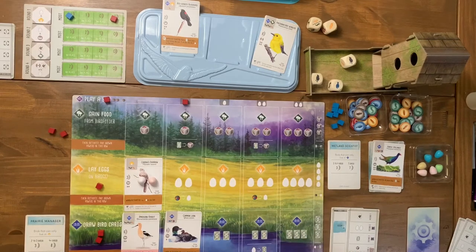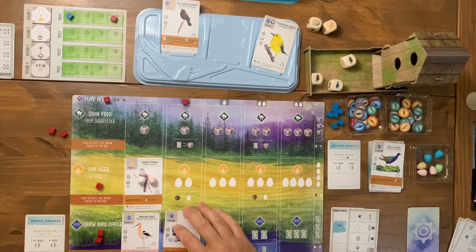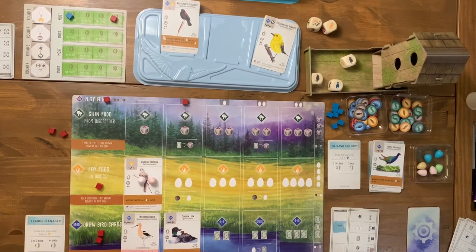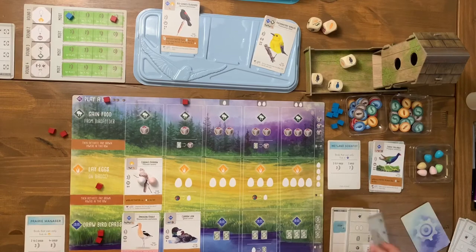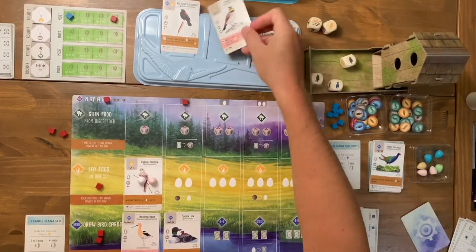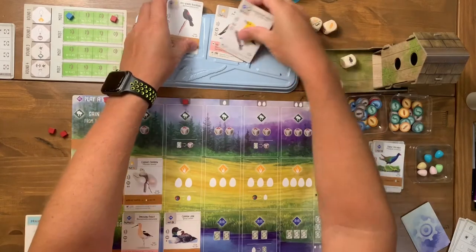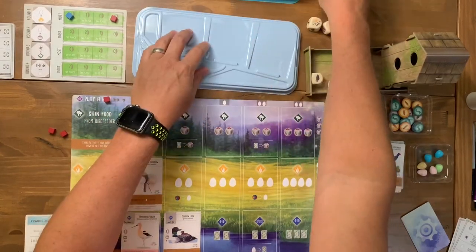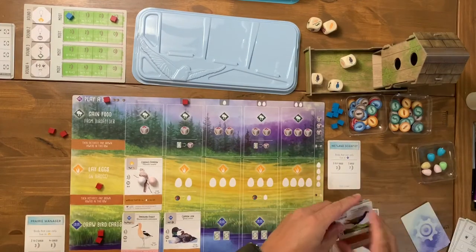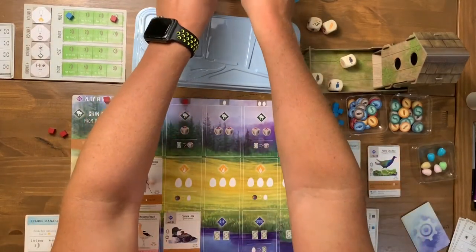I drew a Wild Turkey among others. I've got lots of cards but I can't tuck them anywhere yet and my food production has been terrible all game. On the automa's turn, a symbol tells us the face-up display should have been refreshed earlier — he kills all the cards, gains one face-down card, and then gains three more face-up birds that meet his criteria.